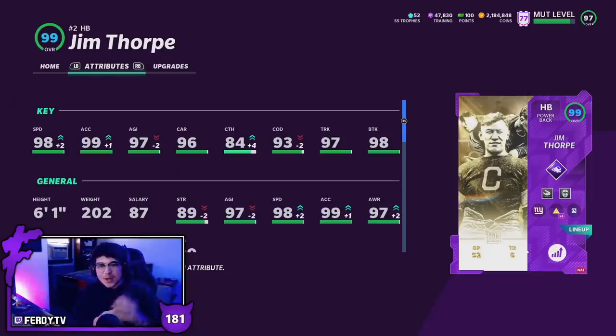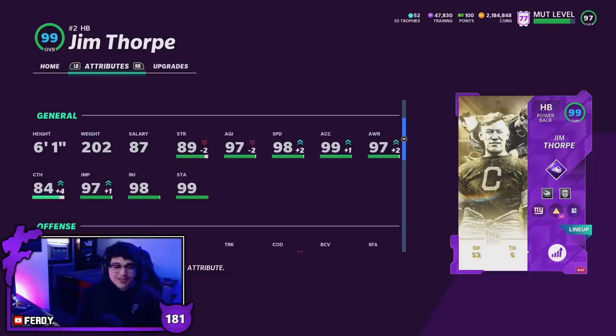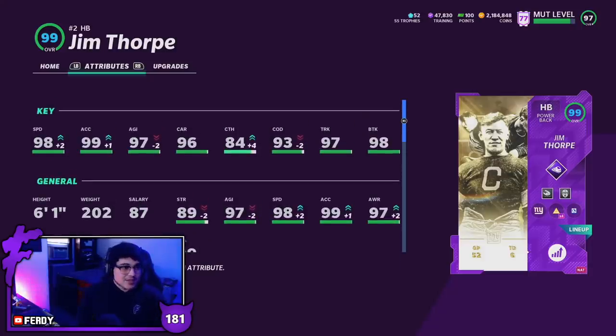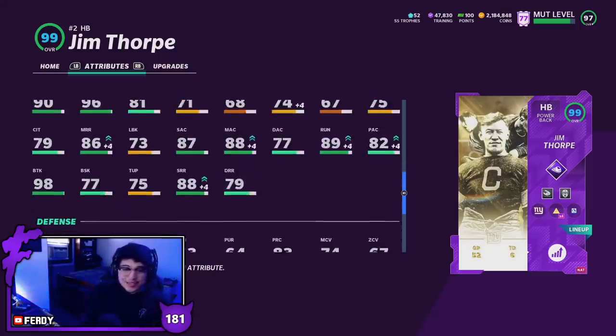Here is Jim Thorpe himself — he's wearing number two, with 98 speed, 99 acceleration, 92 agility, 96 carrying, 84 catching, 93 catch on the run, 97 truck, and 98 break tackle. He's 6'1", 202 pounds with 89 strength. He's a power back, and with full play fake and full sprinter Jim Thorpe goes to 99 overall. This card is very unique because it's not often we see a power back this well-rounded — great catch on the run, can catch passes, good height, great strength, and 86 mid route running and 88 short route running.